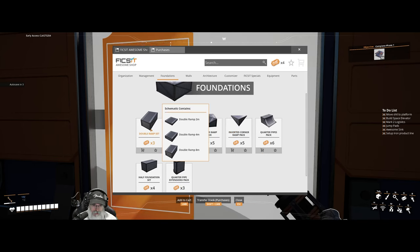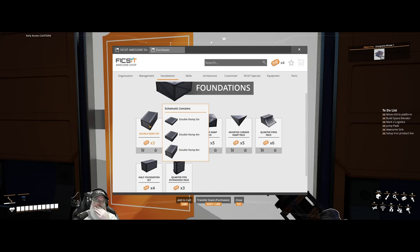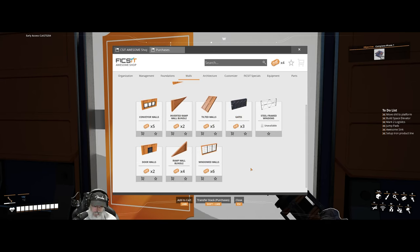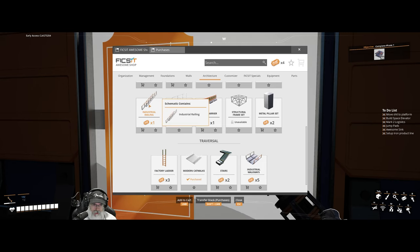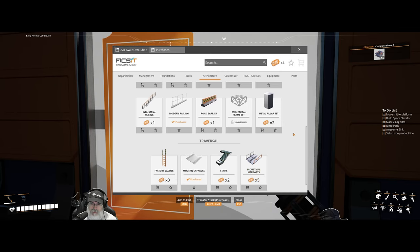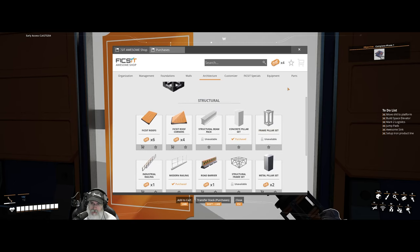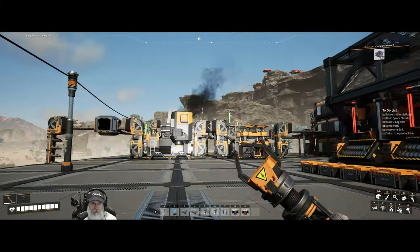We could get the double ramp set with the remaining coupons, but looking at tilted walls, gates, modern industrial railing versus modern railing — one probably goes with the other. Factory ladder — don't think we need that. Let's just sit on the rest of our points for now.